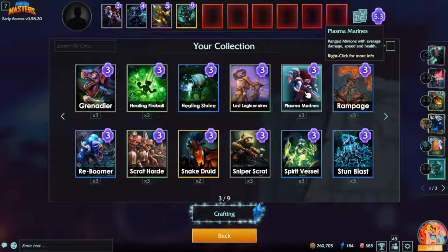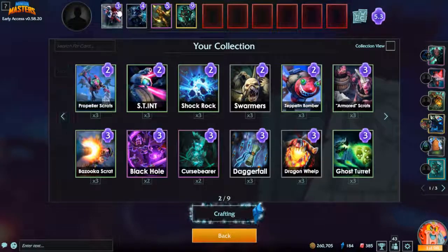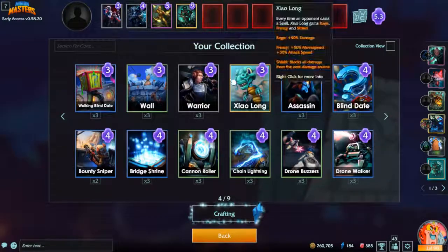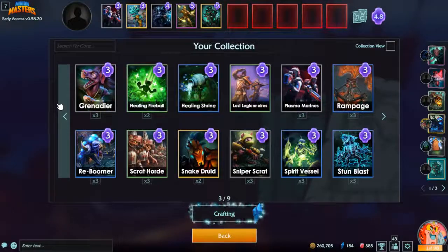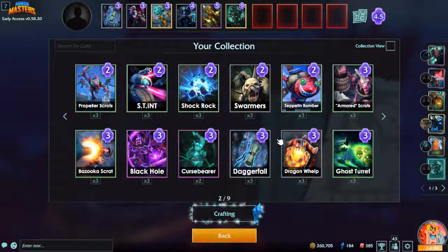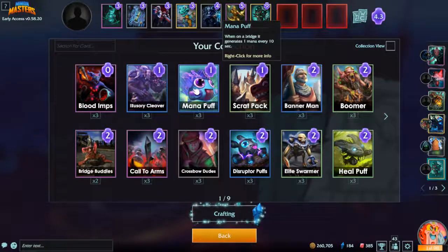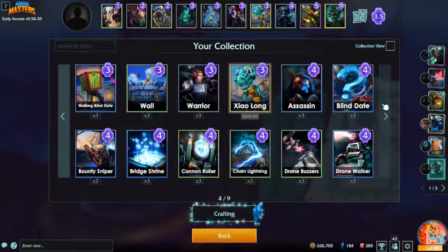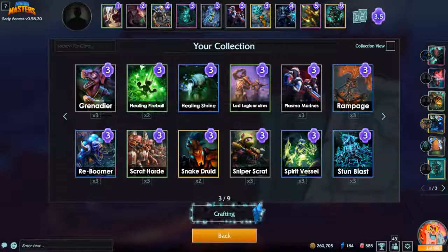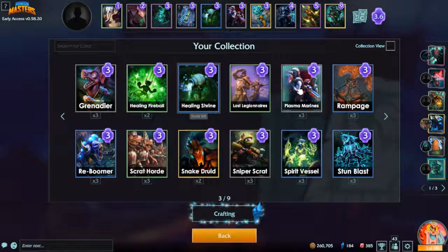Colossus needs ranged support. Ghost in common form can turn a card into an enemy's card for only four mana, so I might want to double up on plasma marines — still a good card even after the nerf. Dagger fall for some ranged support, and a cycle card to get those big guys out quicker. If you have a colossus in your deck you really need a healing shrine, so I'm gonna drop the elite swarmer — I already have a curse bearer and my real tank.